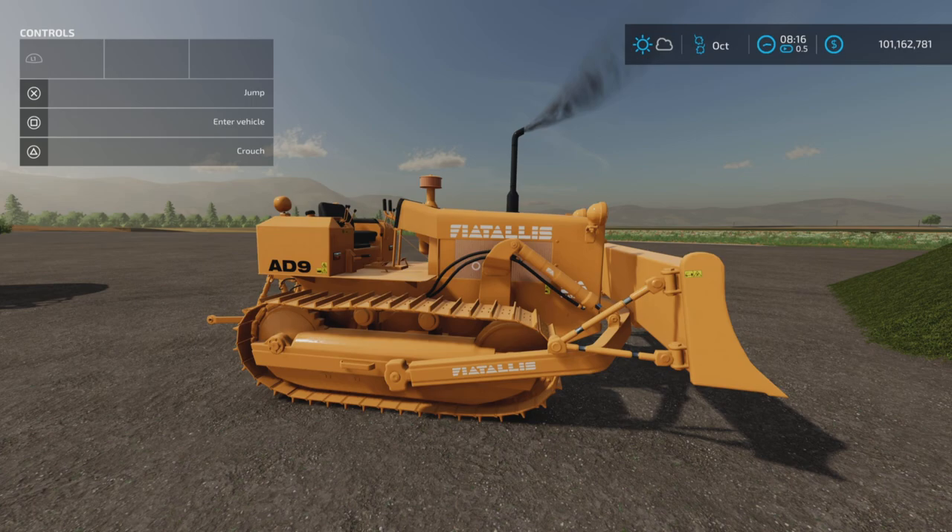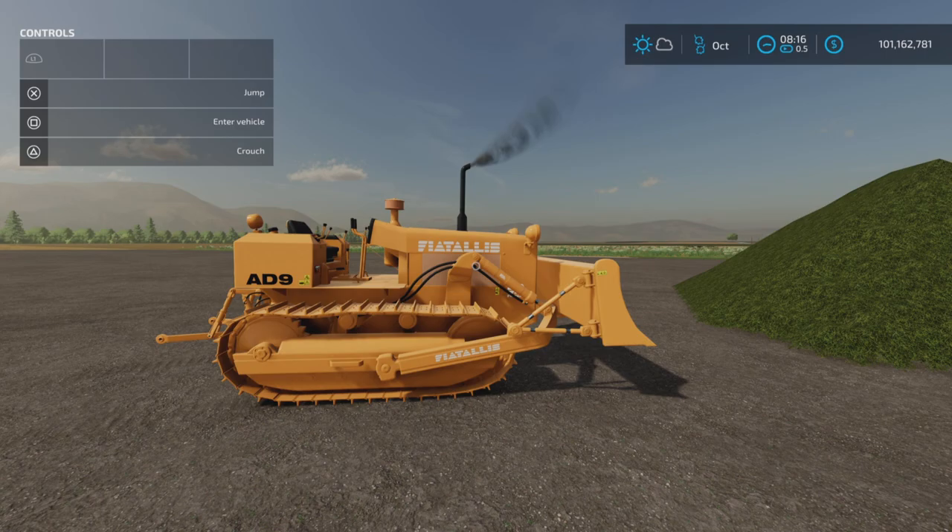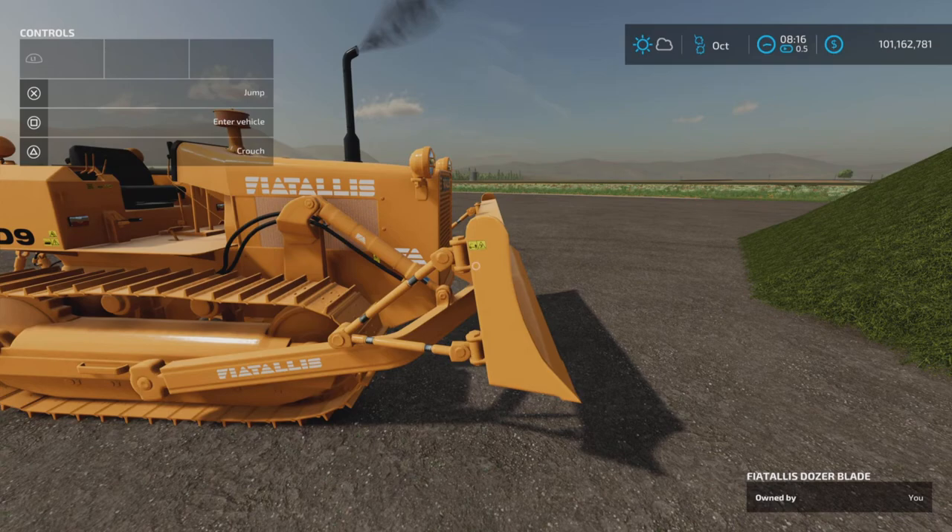Here with an update to the Fiat Alice AD9 by Pepe 978 — this is for all platforms: PC, Mac, and console. I'm on PS5 here on my test map on Fox Farms. This is 13.78 megabytes to download, nine slots for the tractor, and three slots for the dozer blade.